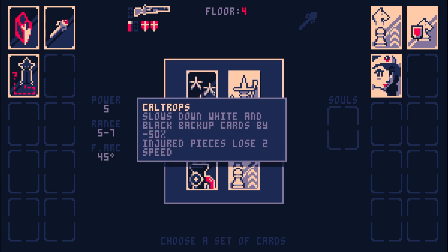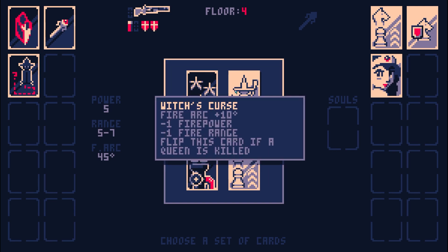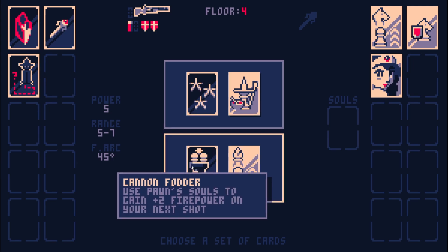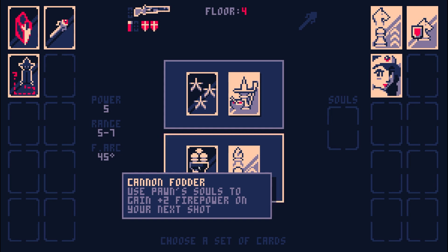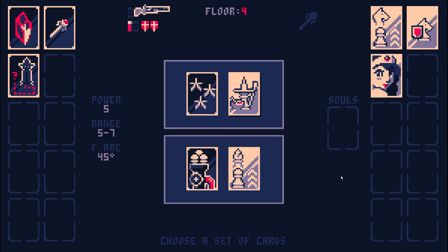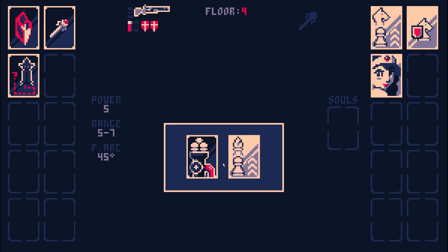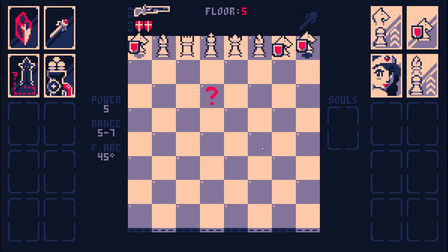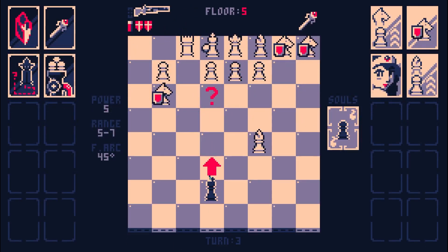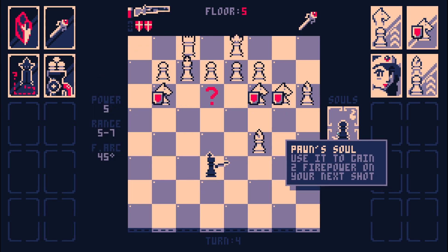So what do we have here? Caltrops - they're not really getting reinforcements so this isn't really helping. Witch's curse - fire arc 10%, minus one fire power, minus one fire range, until I kill the queen. However, we could get cannon fodder - pawn souls to gain plus two fire power. That will get cardinal though - remove a pawn, add a bishop, and it takes away my ammo again! Pretty soon we're not going to have any ammo left. Can you run out of ammo? Can they take away my last ammo? I'm actually kind of curious now. This is not smart.